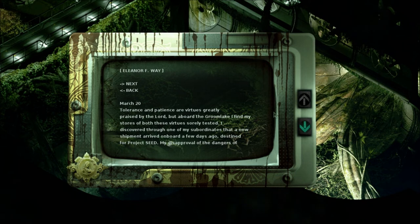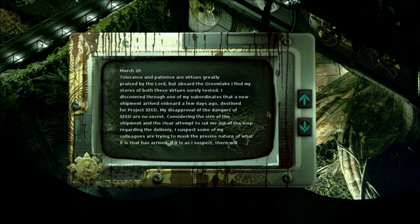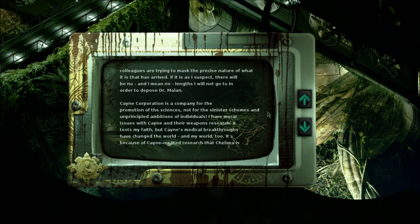March 20th: 'Tolerance and patience are virtues greatly praised by the Lord, but aboard the Groom Lake I find my stores of both these virtues sorely tested.' I discovered through one of my subordinates that a new shipment arrived on board a few days ago, destined for Project Seed. My disapproval of the dangers of Seed are no secret. Considering the size of the shipment and the clear attempt to cut me out of the loop regarding the delivery, I suspect some of my colleagues are trying to mask the precise nature of what has arrived. If it is as I suspect, there will be no lengths I will not go to in order to depose Dr. Malin. That's too bad you didn't. Kane Corporation is a company for the promotion of the sciences, not for the sinister schemes and unprincipled ambitions of individuals. I'm sure this goes right to the top, actually. This entire ship seems like a big experiment, including everybody. Malin might be part of it as well, unknowingly.